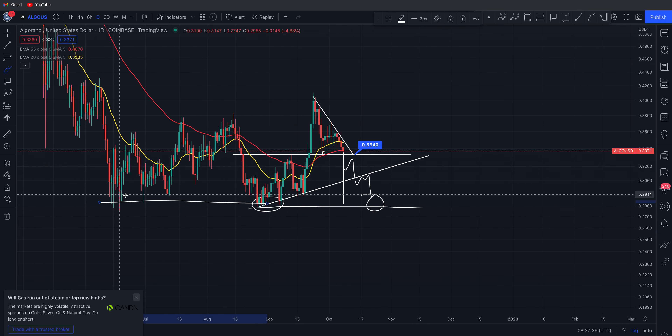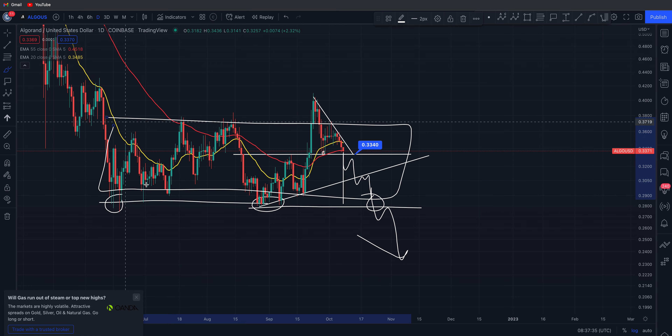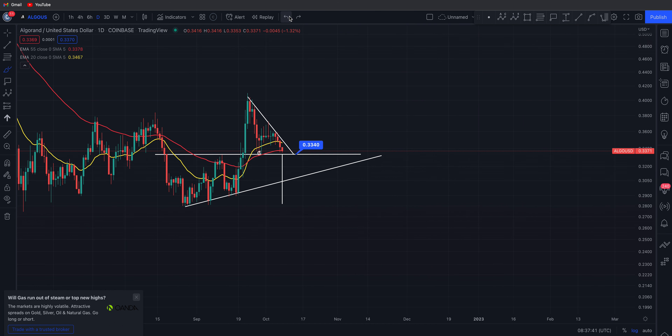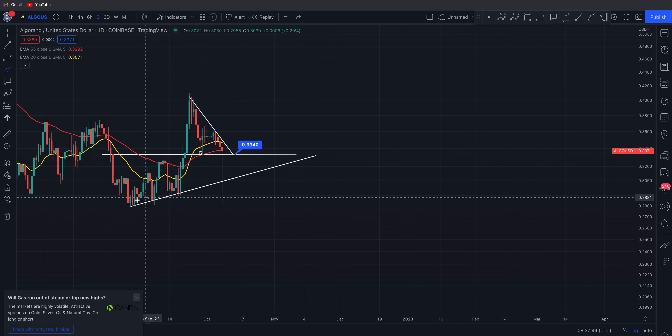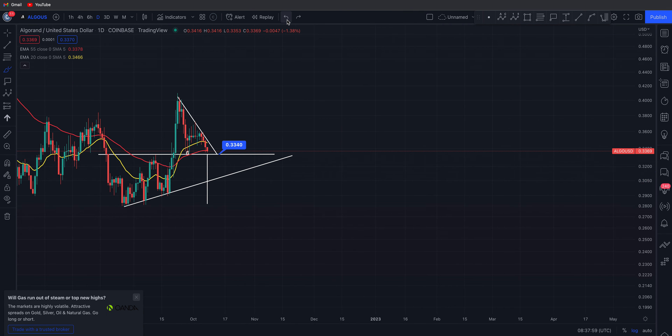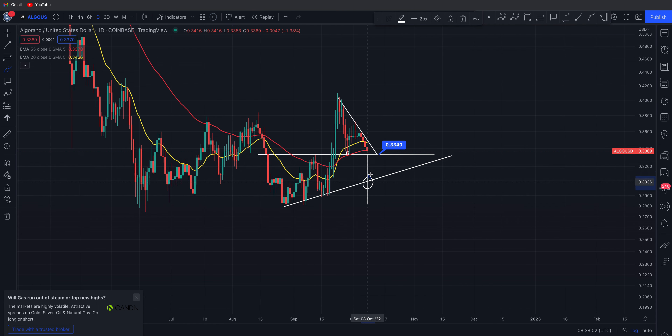If this ascending support is lost and it comes down and turns it into resistance, you still have 28 cents in the sand as your final leg of support. We've been holding these lows since June or early July — if you start losing those it's very negative and you're looking at further downside. So we need to hold 28 cents. That's the last line in the sand, and around this ascending trend line area is where I'm looking to go long.